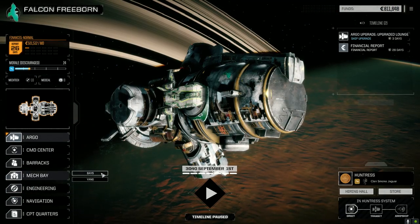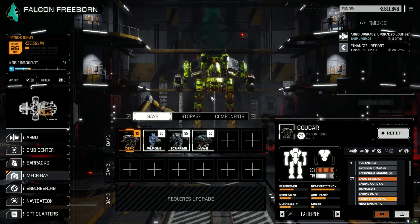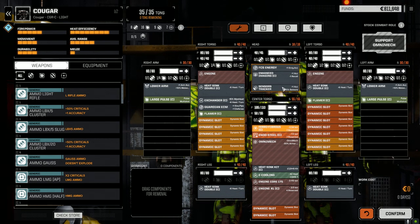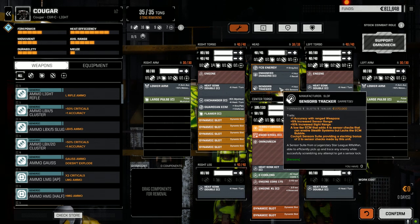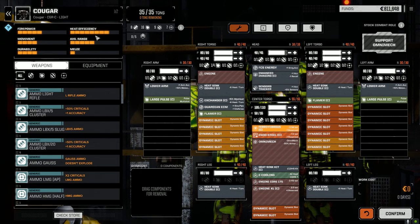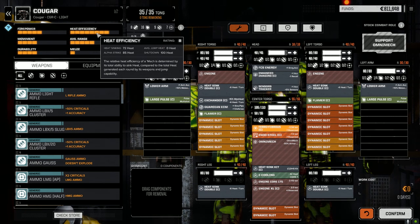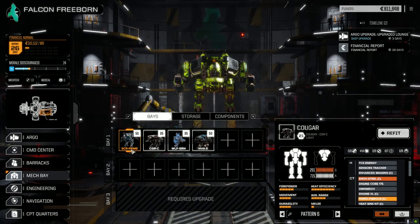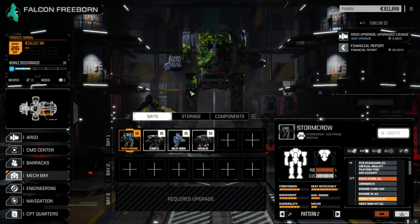Before the mission, let's look at the mech bays. The Cougar took some damage last episode, so I did a little refitting. I'm using him as a long-range platform now - two large pulse lasers, fire control system energy, and tracker sensors for plus one accuracy with range weapons. Heat sinking is really good at 72-73. We also get plus one accuracy for enhanced imaging, plus four initiative. That's what the Cougar is going to be used for.